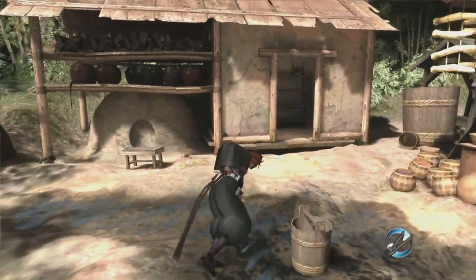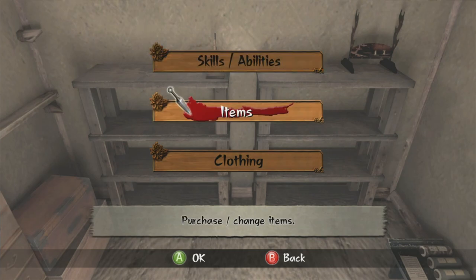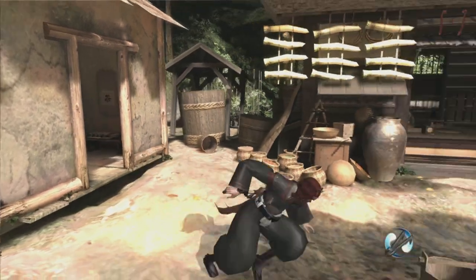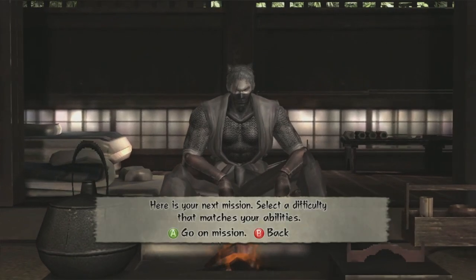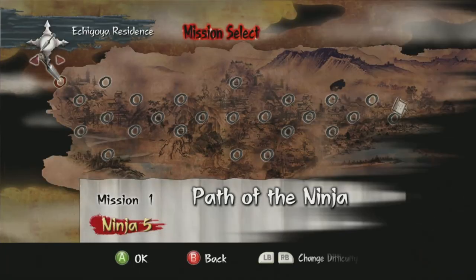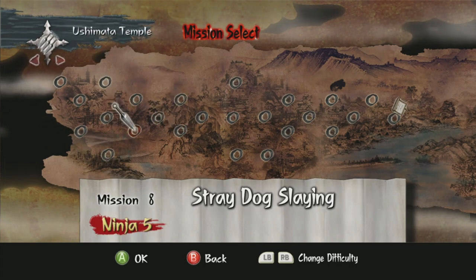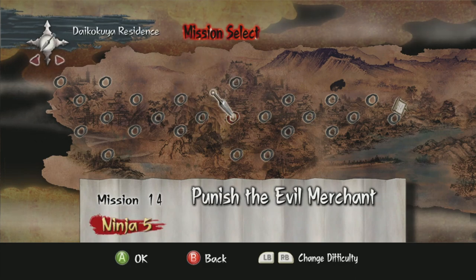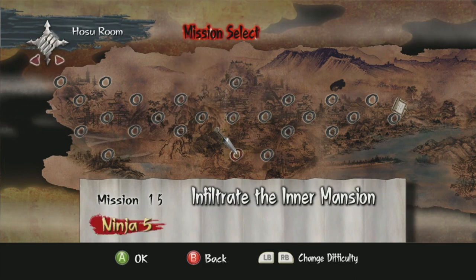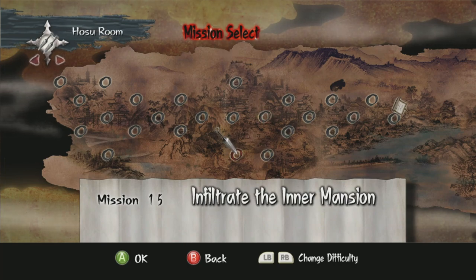Hey guys, welcome back to Tenchu Z. When we last left off we were doing the silencer — yes, I remember, look at me trying to play off the fact that I totally remember what we were doing. I've actually been going back through the whole game doing all the missions a couple more times. I think I've done up to mission 15 and earned a considerable amount of money.